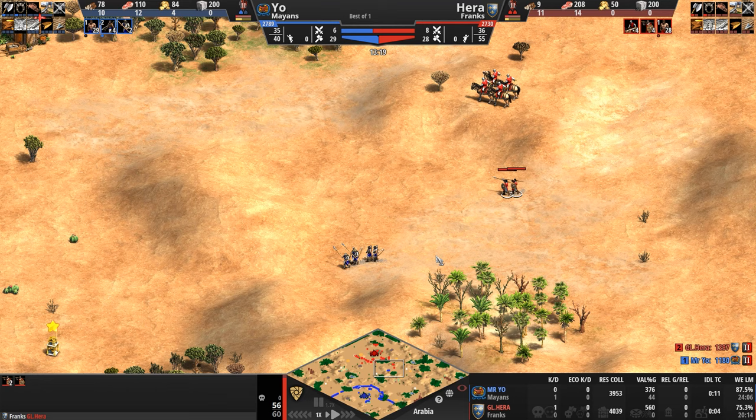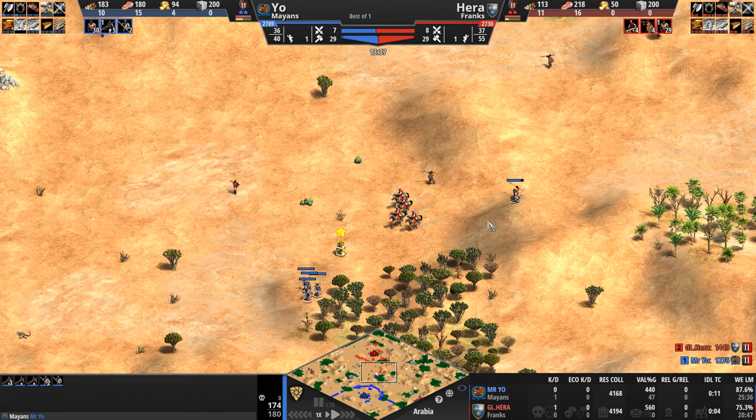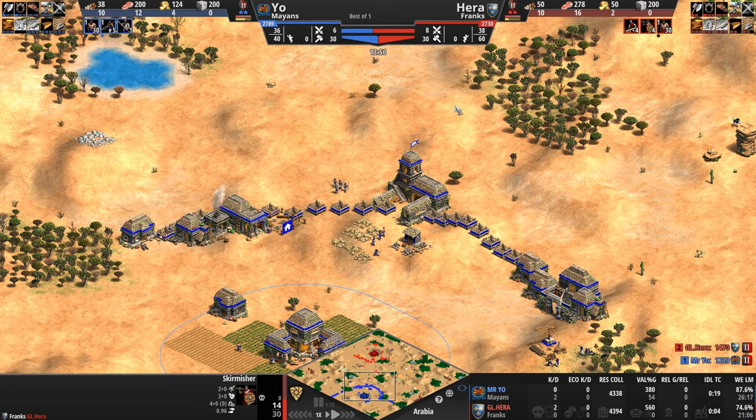Mr. Yo gets the hell out of there. He's discovered where his opponent's base is, I guess. A spearman attacking a skirmisher — I made a big stink about paladins and Eldorado eagles with 100 HP, and here we get another kill for Hera. Two kills to zero so far. We're seeing skirmishers attacking spearmen, spearmen dying to scouts — the usual feudal age.